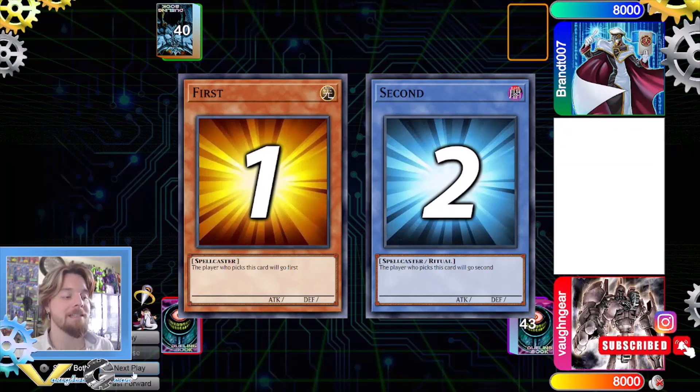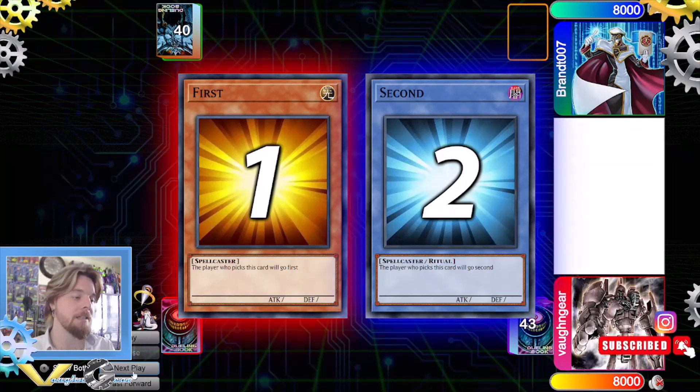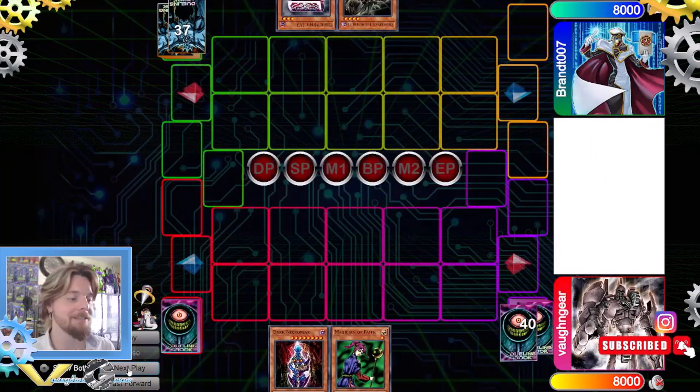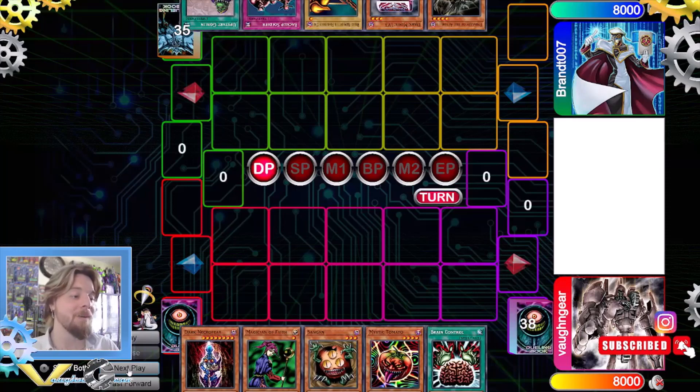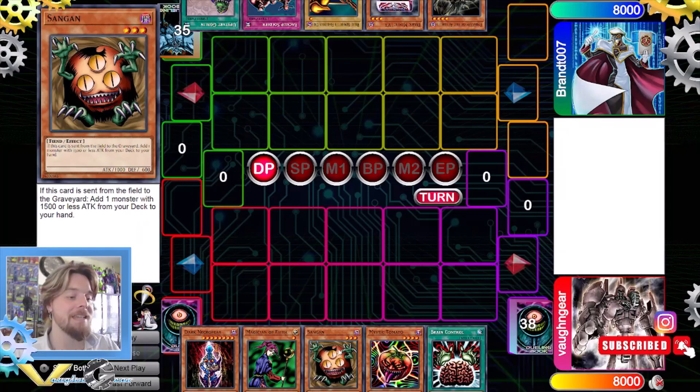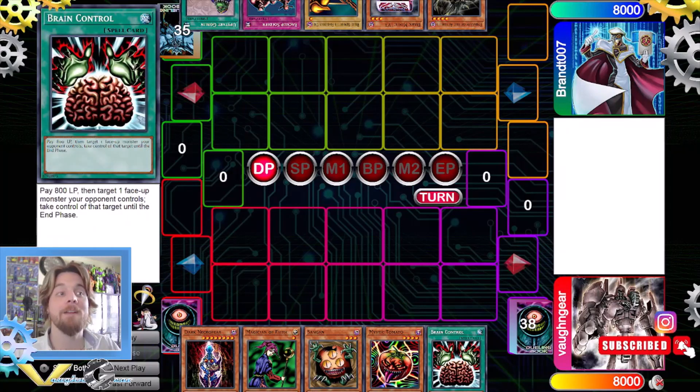We're going to see who's going first in this video — it's us. So we have our Dark Necrophier, our main girl. We have Magician of Faith, Sangan, Mystic Tomato, and Brain Control.